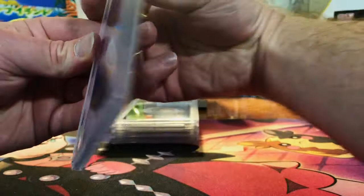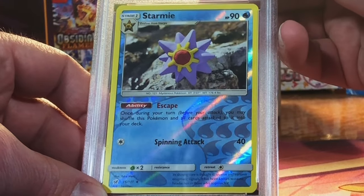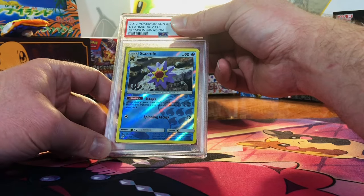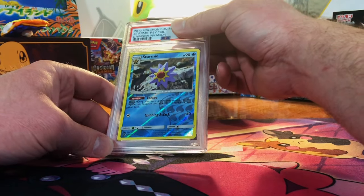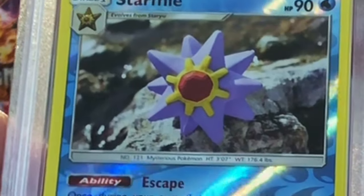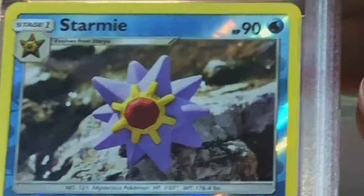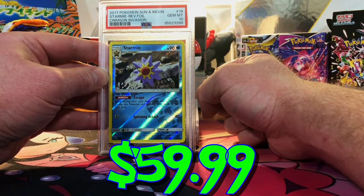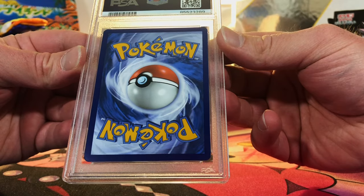Five more. Looks immaculate — Starmie Reverse Holo from Crimson Invasion. This is pack fresh and a PSA 10. I forget what it was worth, but it was surprisingly crazy for a Starmie. I'm going for the 10. Yes, dude! Yes.